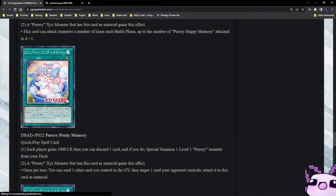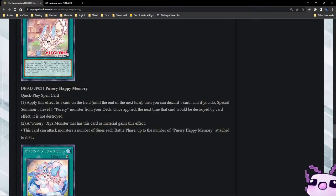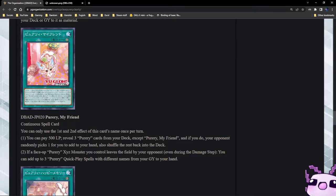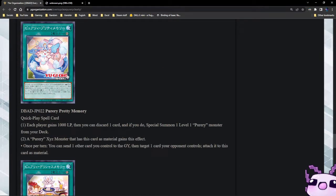These artworks are so adorable. Puri Pretty Memory is a quick-play spell — each player gains 1000 life points, and you discard one card and if you do, special summon one level one Puri monster from your deck. It's just Ectoplasmer with a little cost, but that's fine because with Puri My Friend you're just recycling everything back. A Puri Xyz monster that has this card as material gains this effect: once per turn you can send one other card you control to the graveyard, then target one card your opponent controls and attach it to this card as material — that's just Xyz Infinity. That's very good.